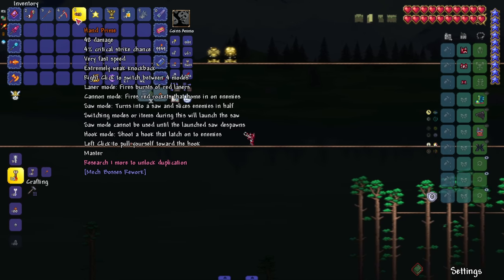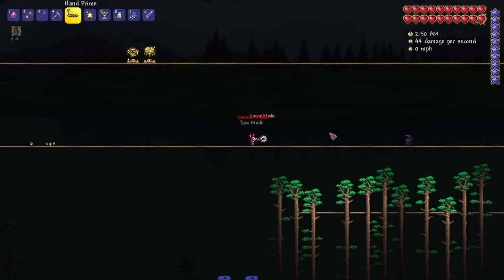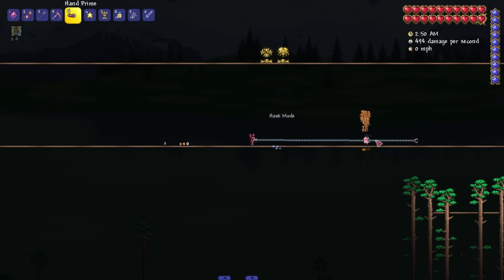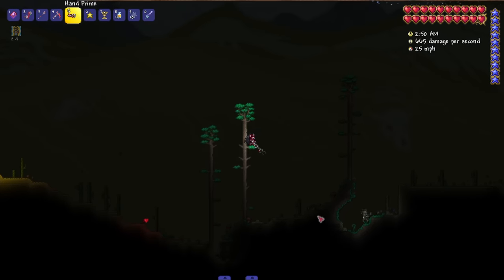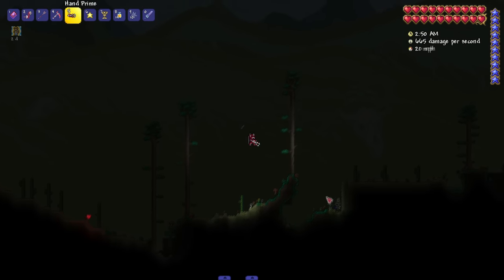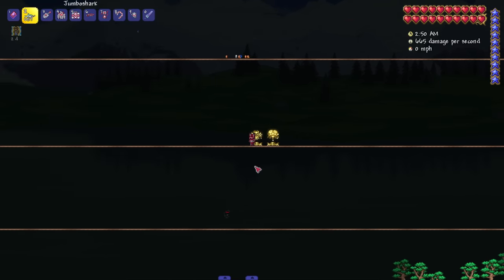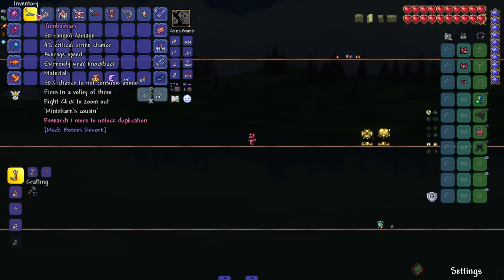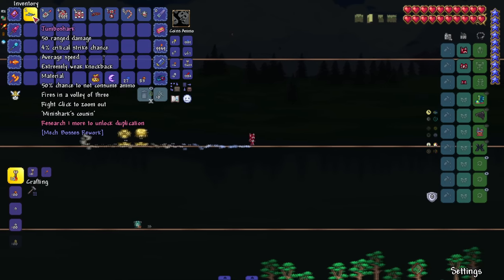The saw mode actually shoots saws — I was waiting for that. Left-click to pull yourself toward the hook. We've also got the Jumbo Shark — the shark gun — shoots something like a little baby shark, fires three bullets, and right-click to zoom out. I feel like the zoom feature hurts my head when I use it. The Kill Switch brings in a little pet.